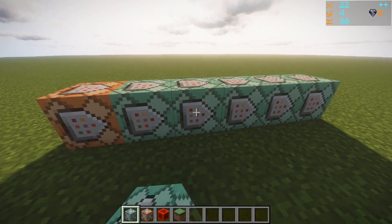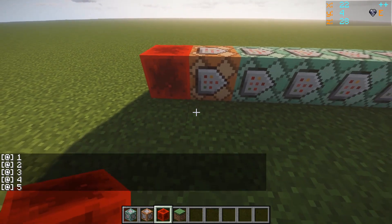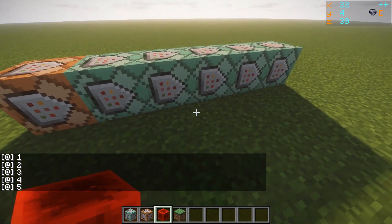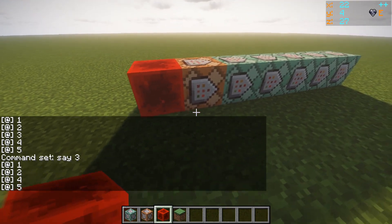Currently I've got save one, save two, and then save five. So if I put this in here, it will say one, two, three, four, five. But if I put this to needs redstone on number three, you'll go one, two, four, five.